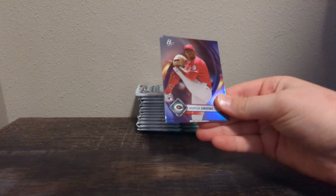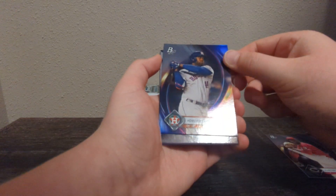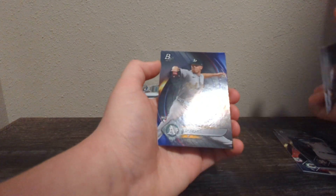Let's get some Bobby Witt action. Hunter Greene rookie — nice. Jordan Overby. Benny. And JP Sears. So we got two rookies in that pack, including a chase one — Hunter Greene.